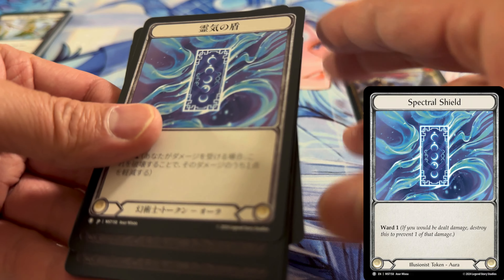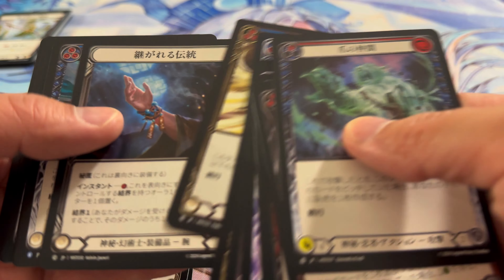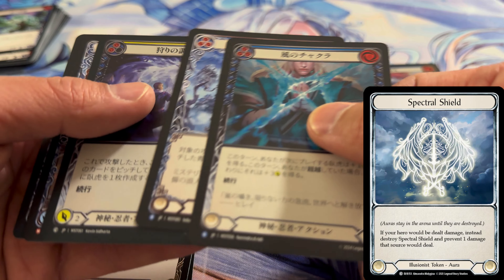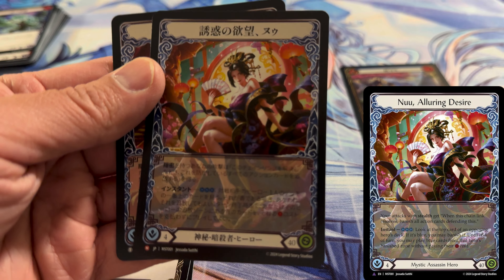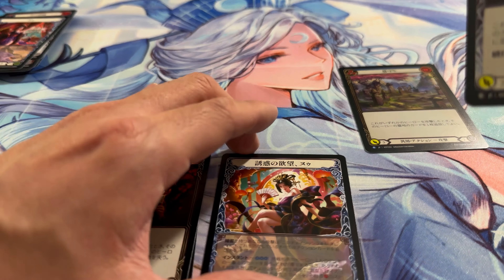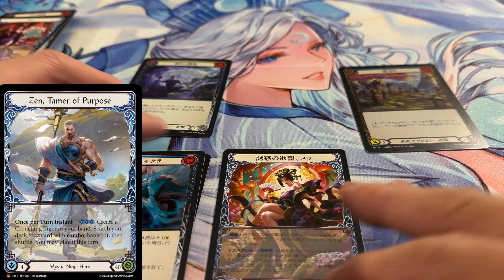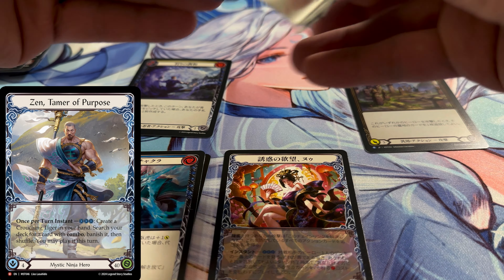I'm thinking there's only this one in blue, green, and gray. Please say something if there's additional Spectral Shield arts I'm not aware of — we're already counting the OG Spectral Shield art from Prism. There's Adult Nuu — this is the first time I'm pulling this. She looks good. Adult Nuu has got it going on. I've only pulled Zen up until now, so that's a nice pull.